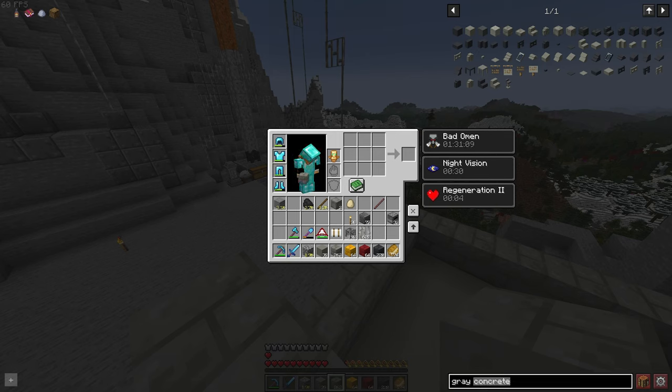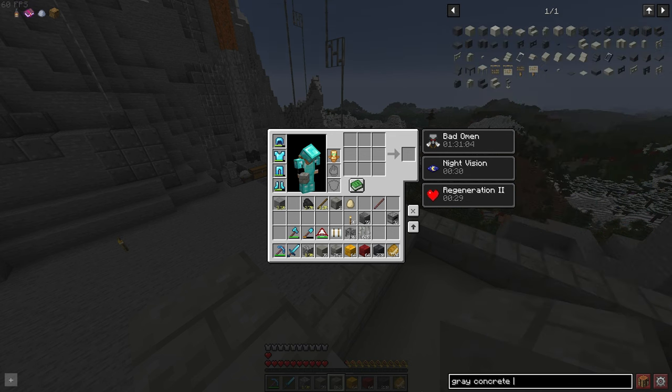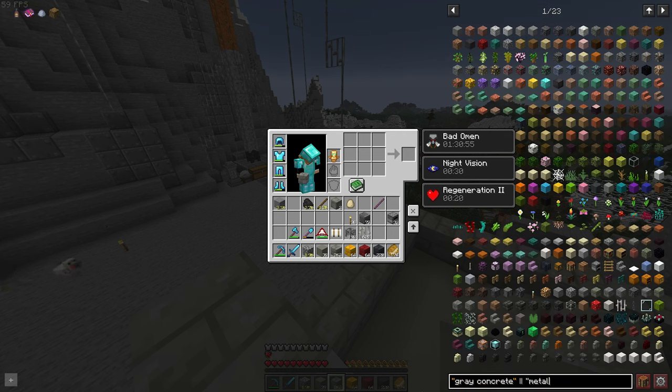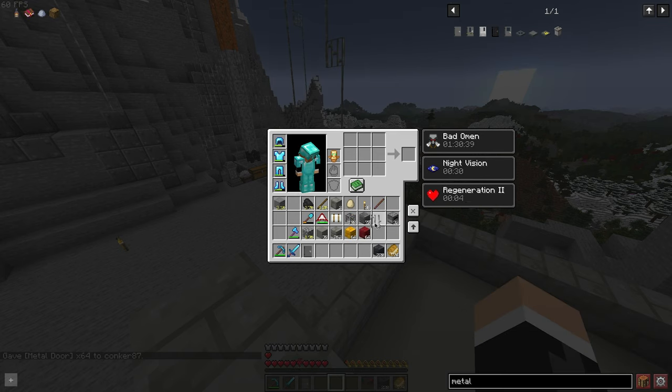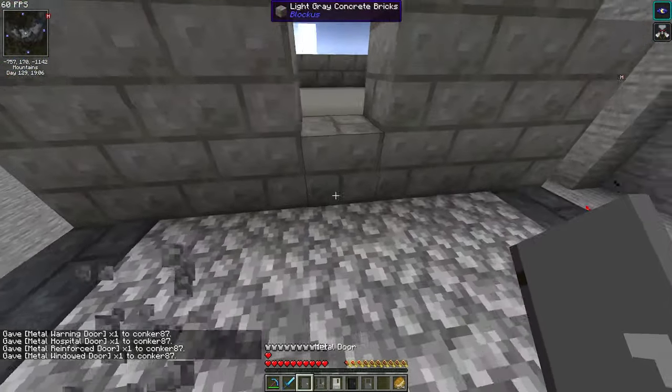So great, let's go — is it like an ore or metal? All right, which one do we want? I don't want that many. So that hospital door, reinforced door, or window door — I think I'm probably going to go with the warning door.